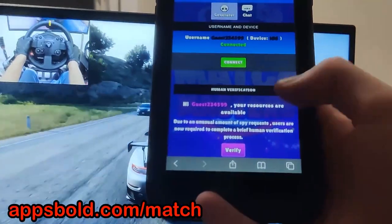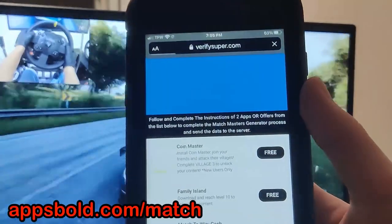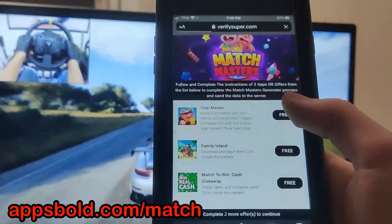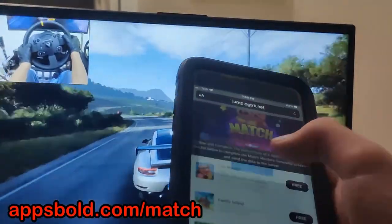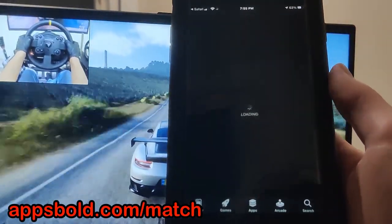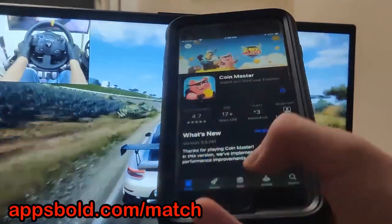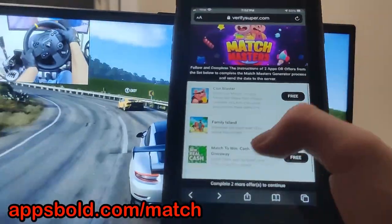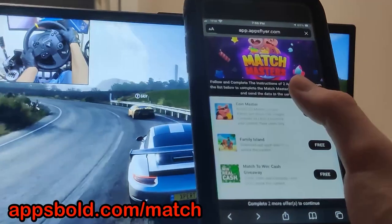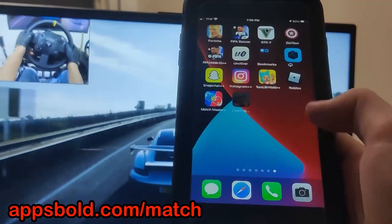Once it is done guys, it's going to ask us to verify. This is due to an unusual bout of high traffic, so we just need to download two of these apps and complete instructions. These are completely free and from the official App Store. I'm going to do Coin Master as my first app — it's going to take me to the App Store to download it. While that's downloading I'm going to go back and get another app. I'm going to do Match to Win as my next app, download it, then go to my home screen and wait for these to download.